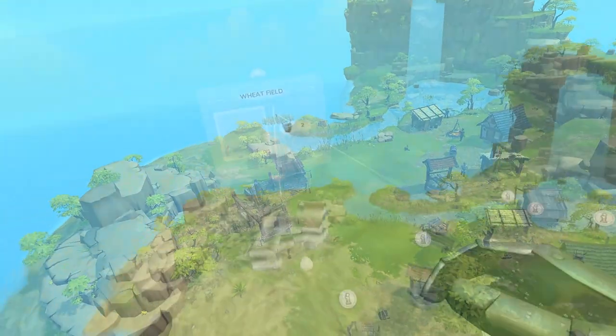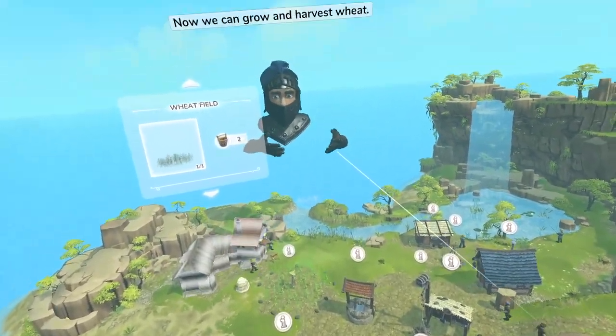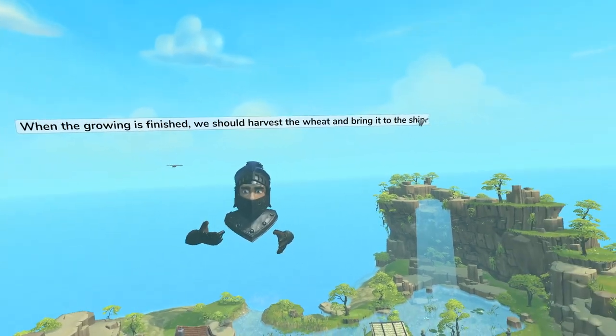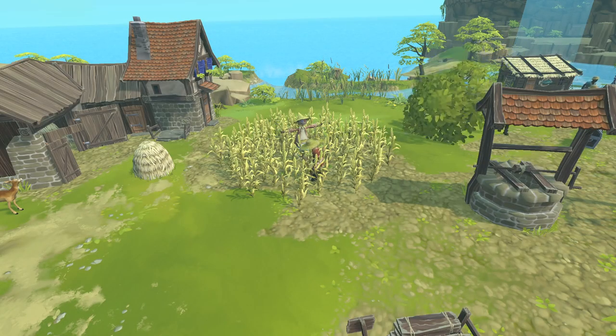Not only can you grow some grain, but you can keep livestock, which in turn provides you some meat or milk. A simple production chain with the farm would be to use grain at the windmill, get some flour out of it, and in the end bake some delicious bread for your hungry townies.